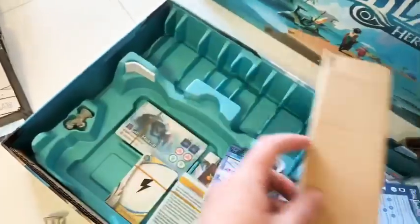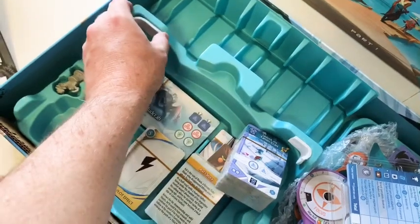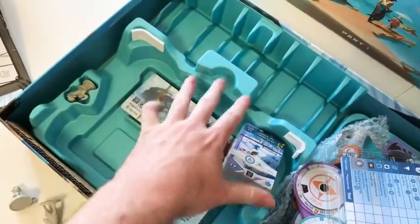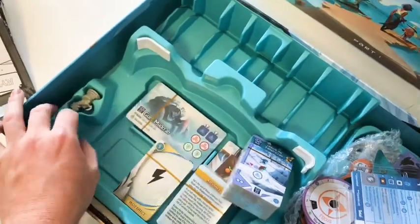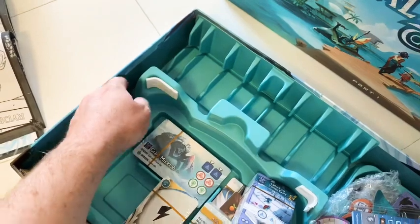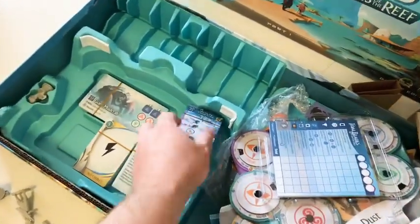Even this part of the box has nice padding to make sure whatever sits there doesn't bounce around. The name Dust probably comes from her desert origins — there's a lot of sand and dust in the desert. I'm not sure if you're supposed to leave the cardboard bits in or not, but we'll see.